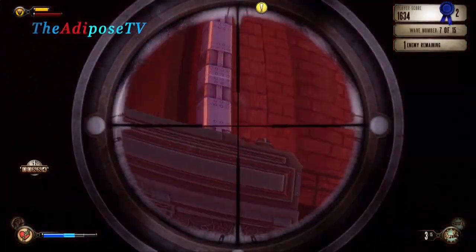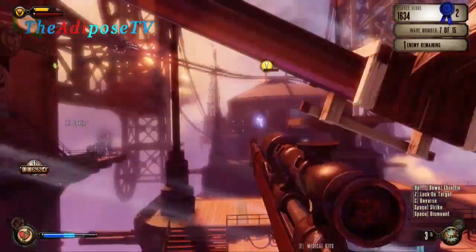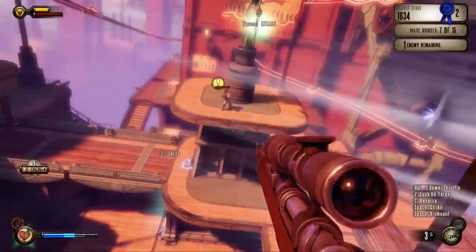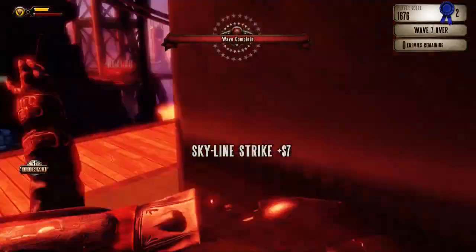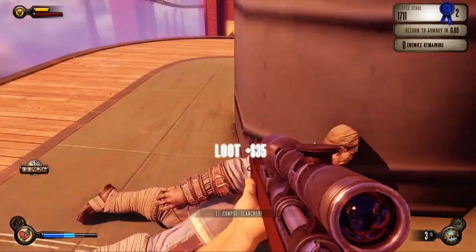In tonight's episode we take a look at the brand new BioShock Infinite DLC, Clash in the Clouds. This is a combat-based, wave-based DLC where we'll be taking on handymen, snipers, patriots and loads more. So please join me as we attempt to take on the best Columbia has to offer.